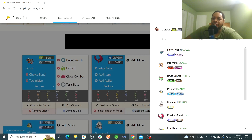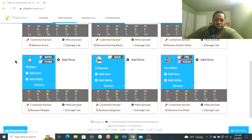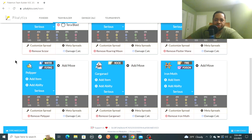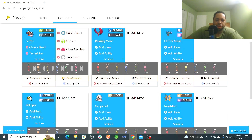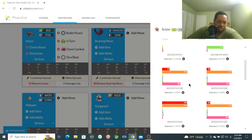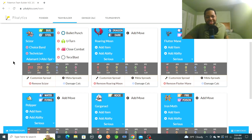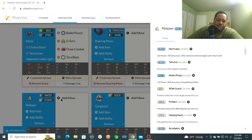Iron Moth is fine — so yeah, there we go, that's the six we're using. Going to the meta spreads: pretty decent spreads. Adamant nature will have to do because we're not doing Brave — we're not doing a Trick Room team. So Adamant will have to do, and there we go. We're stuck on an item clause so one of these will need an item boost. Let's start with Pelipper because that one's just easy to work with.